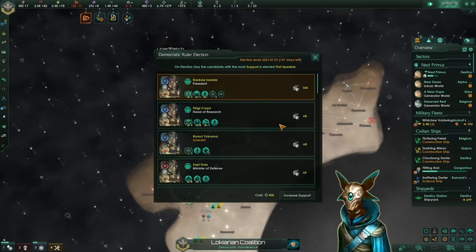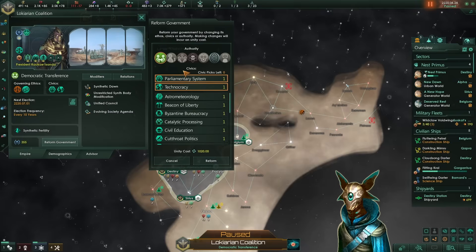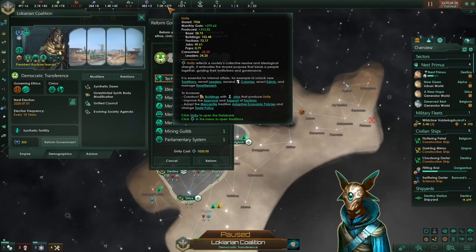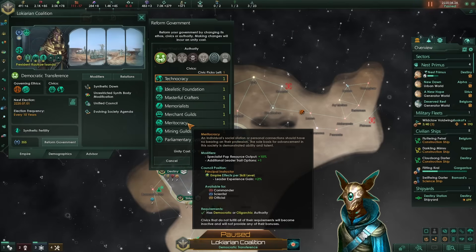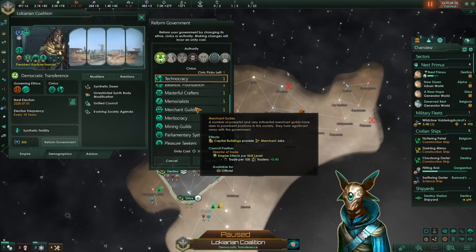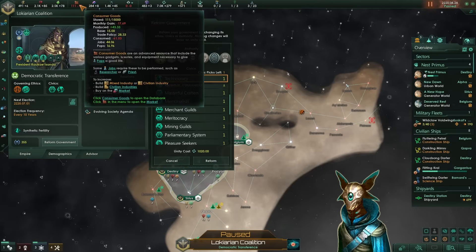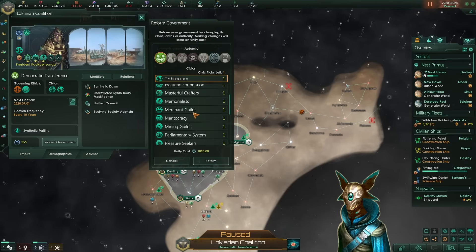Election time — let's elect our president again. Before the election we can also reform our government, removing the parliamentary system. Factions are only producing us 72 unity out of the 300 we are making, so not very good. We will go with the merchant guilds, because this will grant us merchant jobs in our capital buildings, providing us trade, and thus consumer goods as well, increasing our overall pop efficiency.